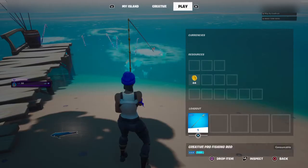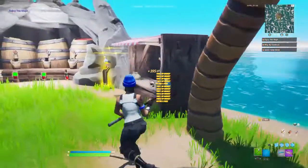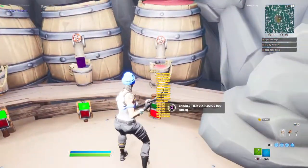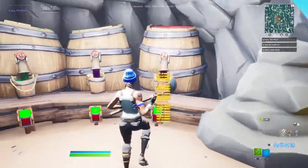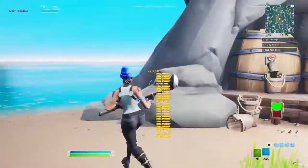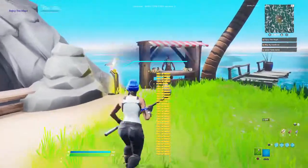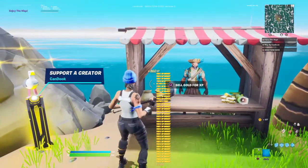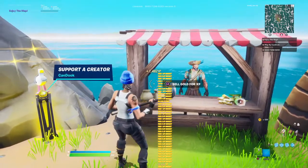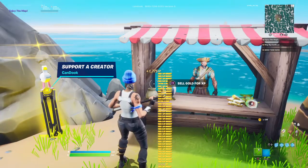I'm on 45 gold already — going to be on 50 by the time I turn around. Sell the fish for gold. Now you've got enough gold to activate all three upgrades. You should be getting XP a lot faster now, and you get lots of gold faster too. What you can do with this gold is simultaneously sell it, which will also increase your XP output by a lot.